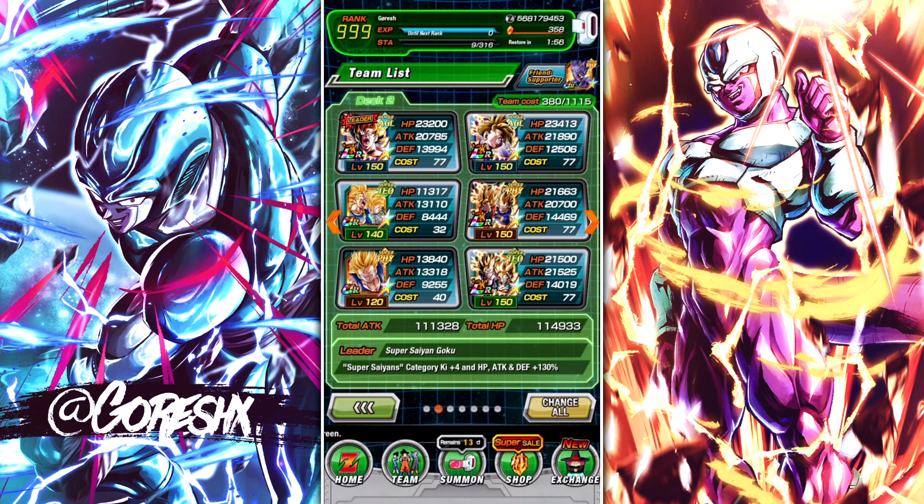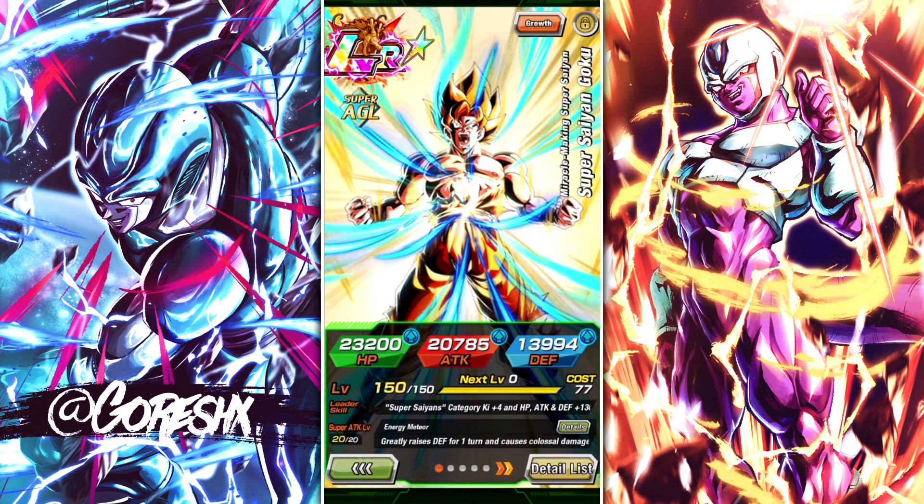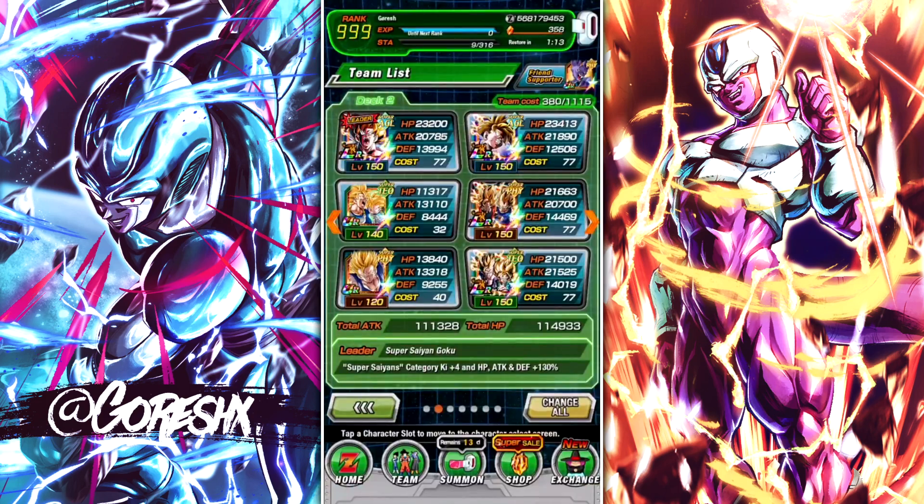Now for the team building section. The first thing to mention is team cost — on the top right of the team screen you can see team cost, currently 380 out of 1,100 and 115. You increase team cost by leveling up in rank. Starting out, your team cost will be low, so if you have a lot of top-tier units you might not be able to use them all on the same team. Generally, the better the unit, the higher the team cost — summonable LRs typically cost 77, while free-to-play units are lower, around 32.